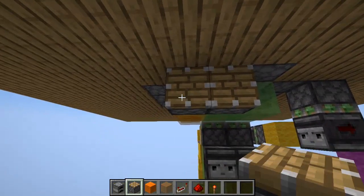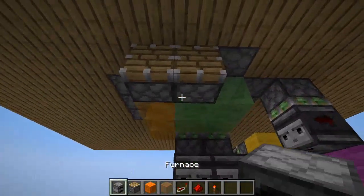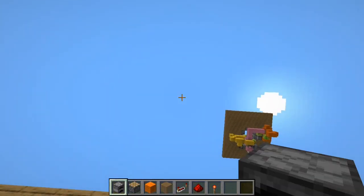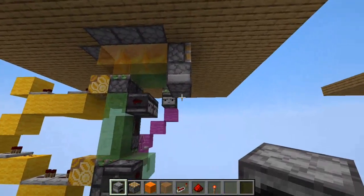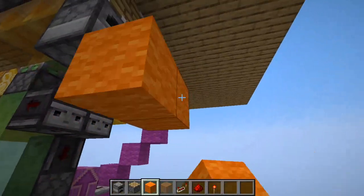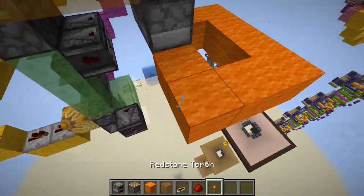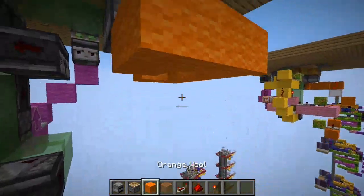The only thing we still need is the stopping mechanism. First, we're going to make the mechanism that stops the elevator when it goes up, so it doesn't go to the maximum height limit. We make a redstone line that goes like this — I think it should be one block lower. Yes, like that.